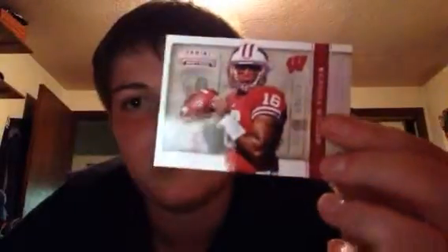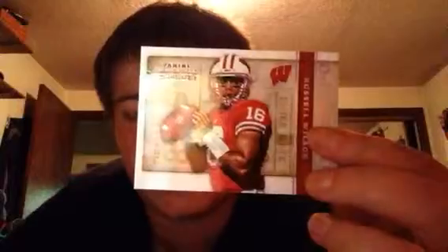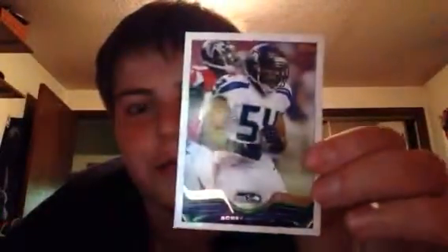Next I got this Panini Contenders Russell Wilson. I think I showed you in my recap about it — that'd be kind of cool if he could sign that. Next we got a Bobby Wagner; my friend Kyle — we both traded for him, and Kyle's gonna try and get me to sign it for him, and we'll both just try and get it.